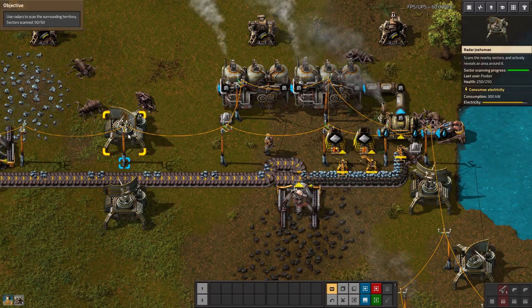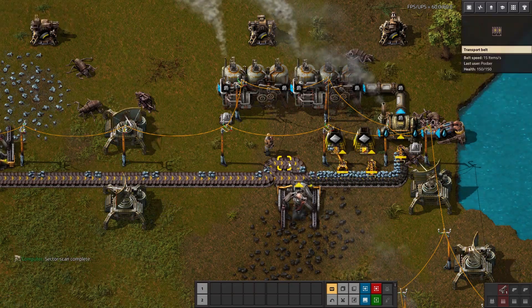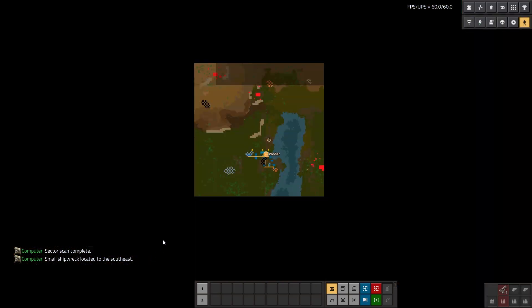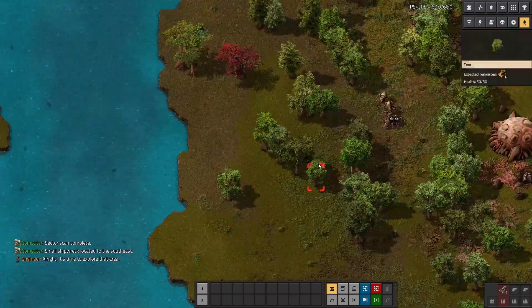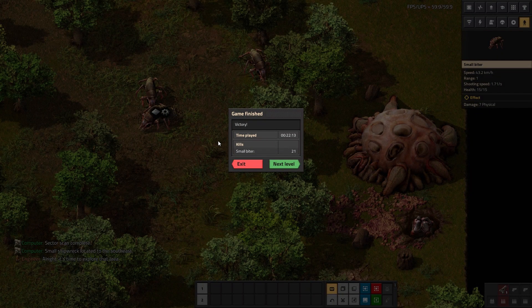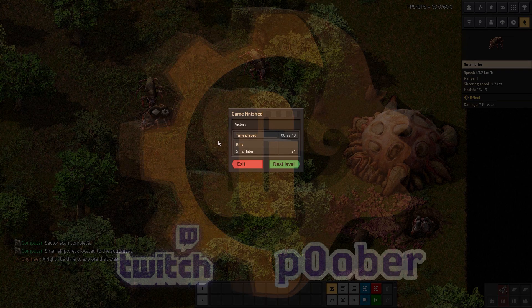Radar scanning is done — that objective is complete. Small shipwreck located to the southeast. And just like that, we were able to beat level three. I hope you guys will join me for level number four, which will be next time. See you then. Bye-bye.